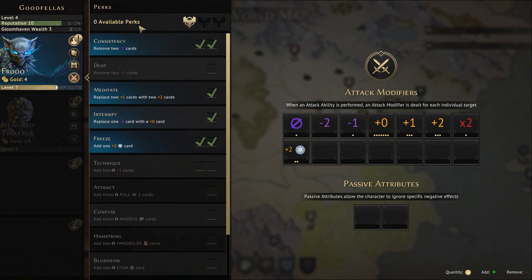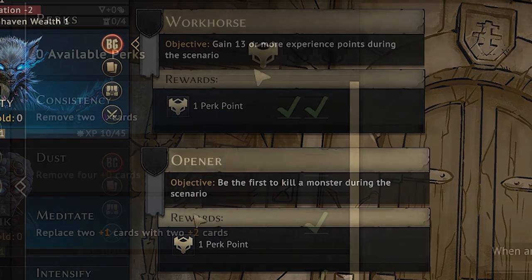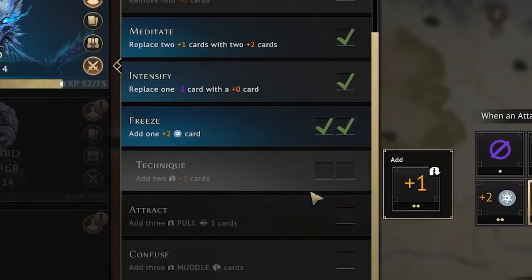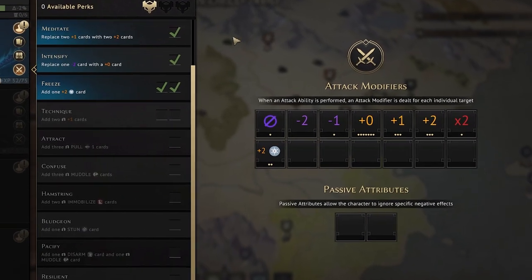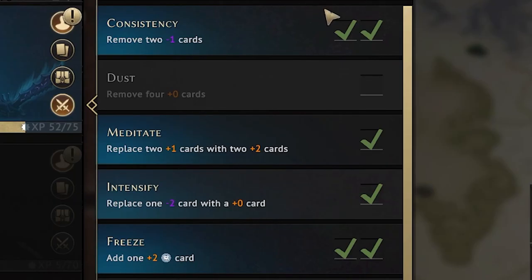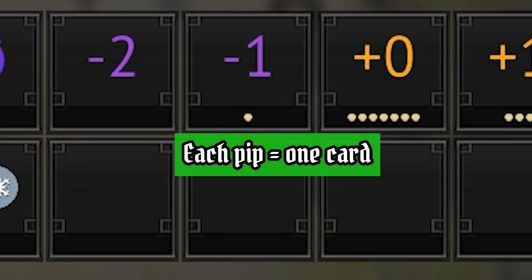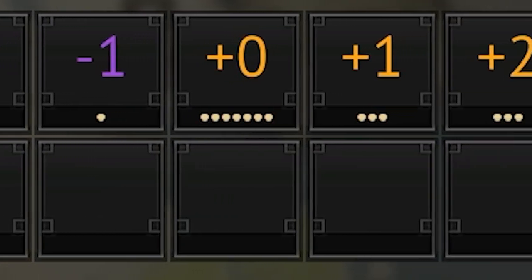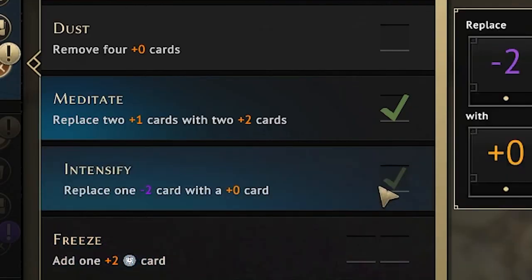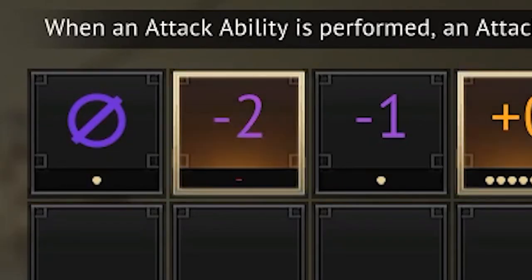The perks menu is next. You gain perk points by successfully completing battle goals which you select before heading into dungeons. Three perk points will unlock one perk. Perks allow you to alter your attack modifier deck — the deck of cards which determines how successful your attack is — and the goal of getting more perks is to make your attack modifier deck more efficient. All the little pips you see under the attack modifier represent the number of those cards in your deck. In this example you can see how picking the 'remove negative two' perk removes the minus two modifier card from your deck, and you can see how that pip disappears.